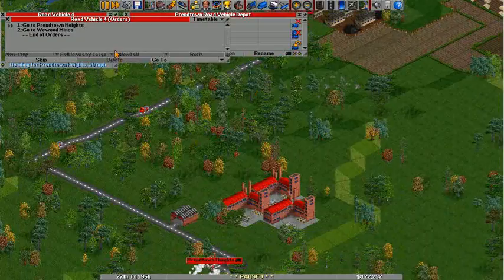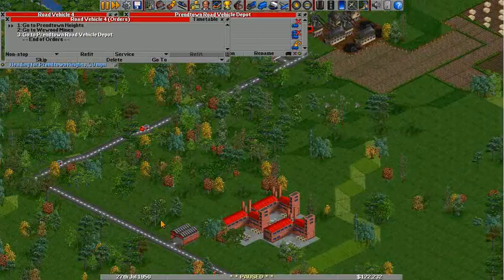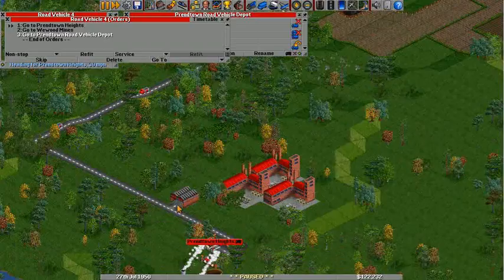Let's have a look at that. Go to the depot, and when you click on the depot, you can get these new options — you can tell it to refit or to service. If you've got a really long route, sometimes you might want to force it to service so that it doesn't break down. Because if a truck breaks down, or a train breaks down, it's going to sit there and block the way, and it's money lost in the time that it's going to take to fix it. However, it's going to spend some time being serviced in the depot before it goes back out, so I'm just going to delete that.